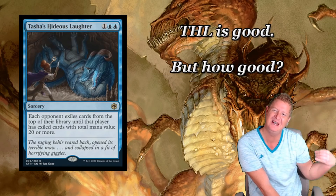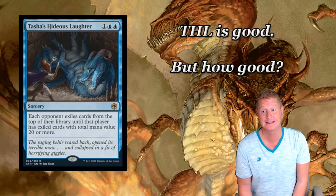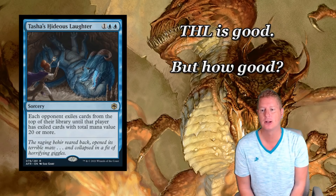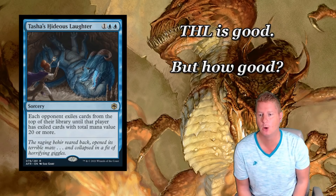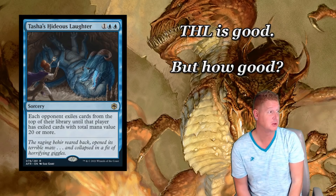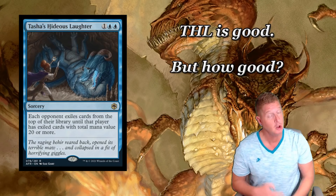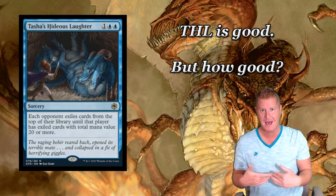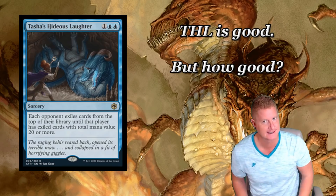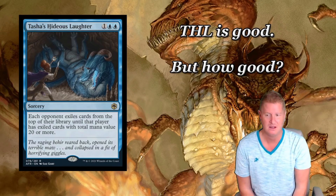All right, then we have Tasha's Hideous Laughter - a 3-drop Sorcery. Each opponent exiles cards from the top of their library until that player has exiled cards with total mana value 20 or more. Guys, it's so good it made me itch. This is a very, very, very good - maybe one of the best mill spells we have ever seen. At first glance you might be like, no way. Well, yeah way.